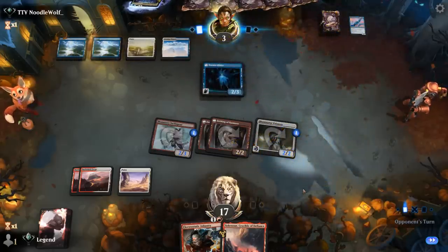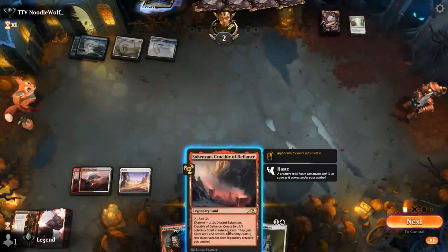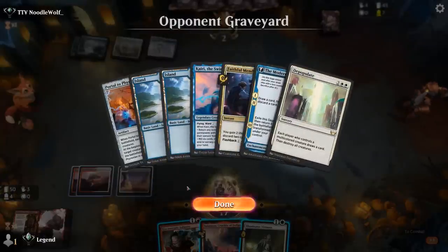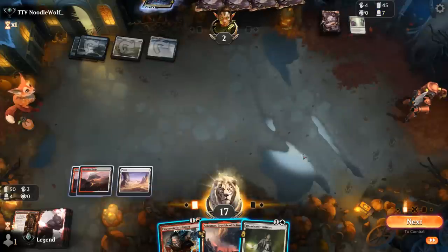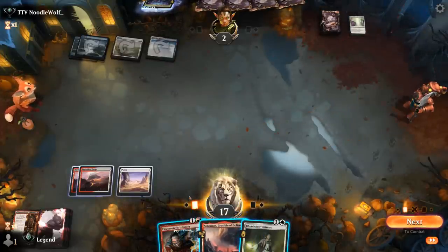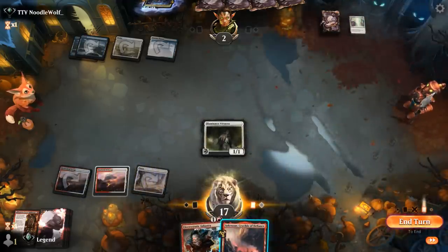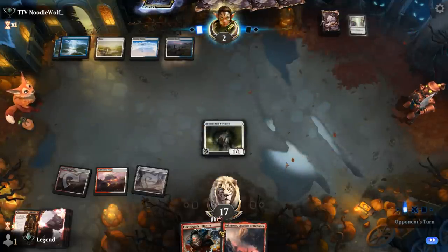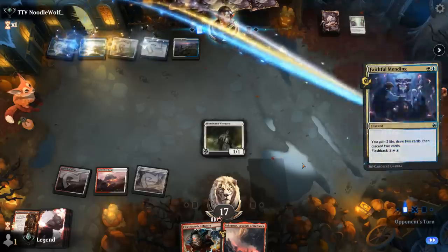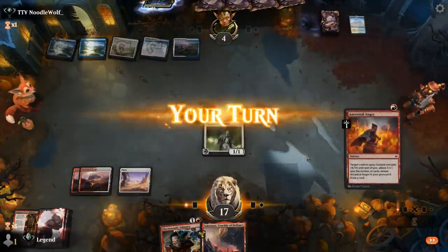Do they have a board wipe? Yep — Depopulate at least cost them one life, so a land for Crucible would be game here as we can make two haste creatures. Sadly we find a Virtuoso instead. Next turn our opponent can bring back Portal or Swirling Sky — not ideal. I guess with a land, Crucible can still kill them if they bring back Portal, so I should definitely still play a creature. Virtuoso at least threatens lethal by itself whereas Infantry does not. Another Faithful Mending to gain some life — opponent back up to 4, discards another Mending and Ancestral Anger.